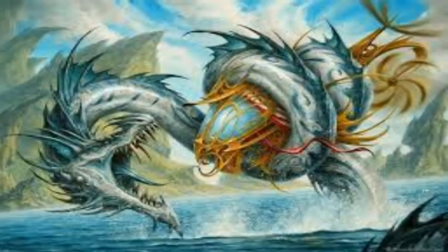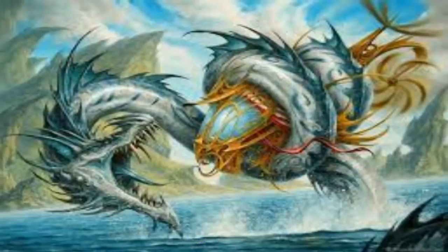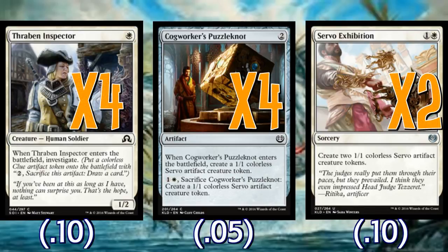Speaking of crewing Caravan, we're going to play four copies of Foundry Inspector to further reduce costs, be a body on the ground, and also crew the caravan. We're also going to play a number of cards that generate tokens — four copies of Thopter Spy Network, four copies of Cogworker's Puzzle Knot, and two copies of Servo Exhibition. Now while these tokens do decrease the cost of Gear Seeker Serpent, they don't decrease the cost of Colossus. The good news is that tokens give you something you can sacrifice to get the Colossus back without increasing his casting cost. Thopter Spy Network gives us a way to draw cards, and the Servo producers put creatures on the ground to block or pilot Caravan. Puzzle Knot is especially good here because it helps cast either one of our big dudes more easily.